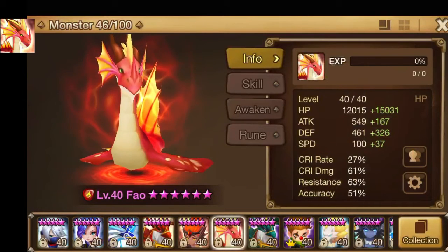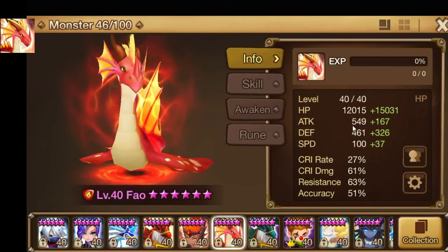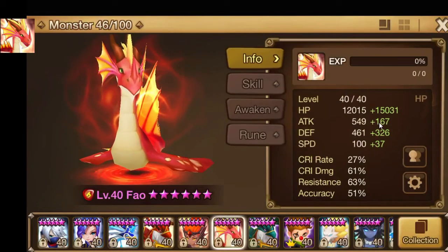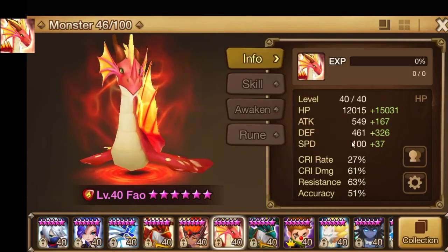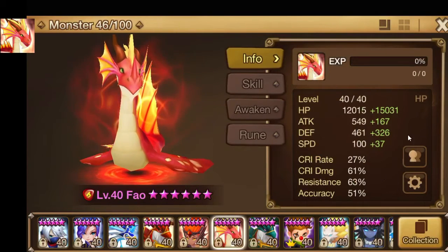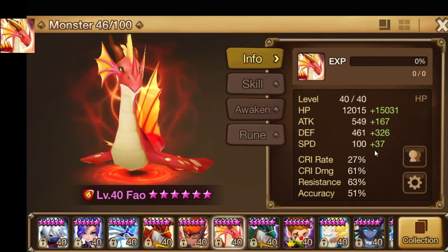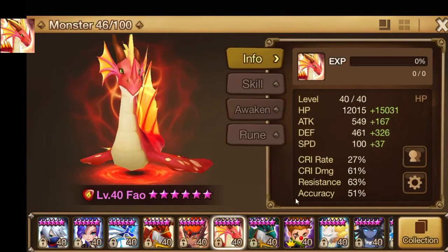I'll just go through the stats with you. The HP is at 27,000, which is okay — I'd want it to be higher ideally. The defense is a little bit under 800, which is a little higher than I want it to be; I wanted as little defense as possible and as much HP as possible. The speed I'd want to be higher, the resistance is fine at 63, and the accuracy I'd want at least around 70-something.